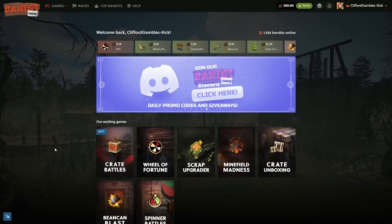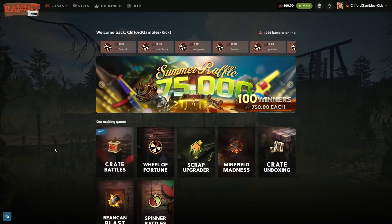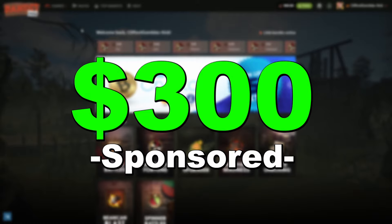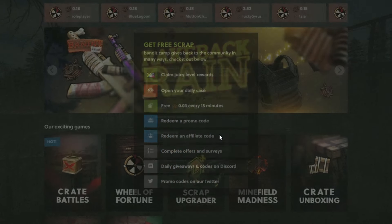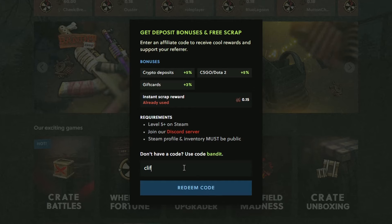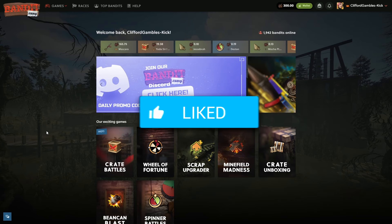Welcome back boys to another video on the channel. Today hopping onto bandit.com for yet another video — as always 300 in the balance, sponsored by the site. If you want to check it out for free, go up to wallet free scrap affiliate code, type in the code 'clifford', you get a deposit bonus and free juice on the site, and it really helps me out.